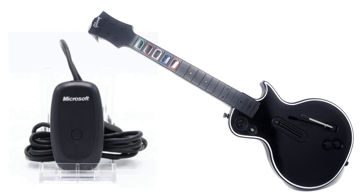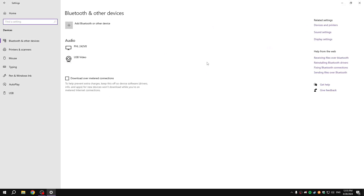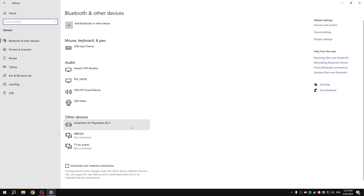To play with your old guitars: for Xbox 360 you need an Xbox Adaptive Receiver for PC, and for PlayStation you'll need the PlayStation Guitar Dongle. If you're not sure whether your guitar is recognized by the PC, just go to Bluetooth and other devices settings and you should see the driver for your guitar.